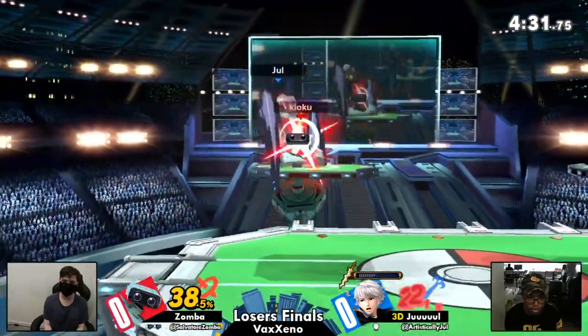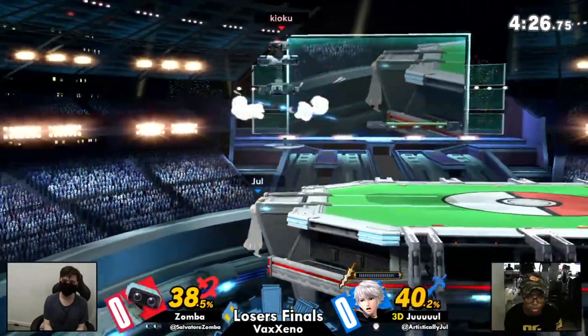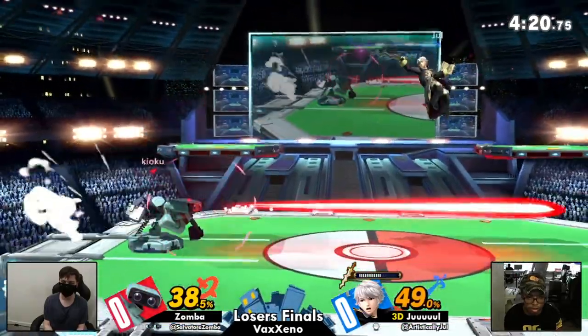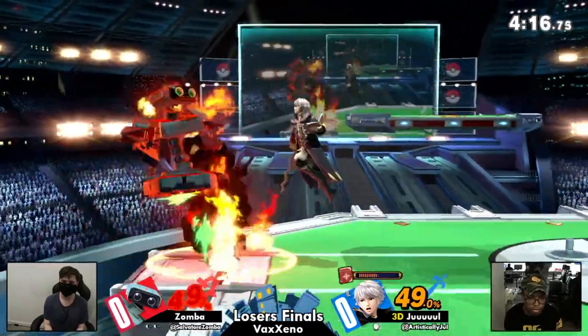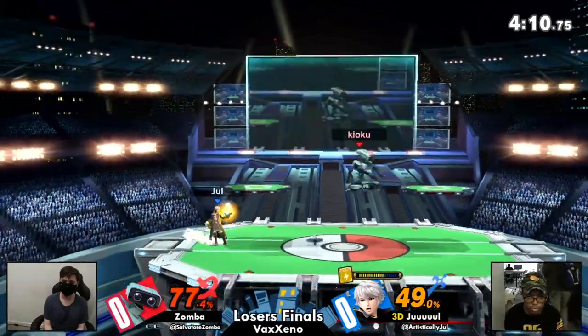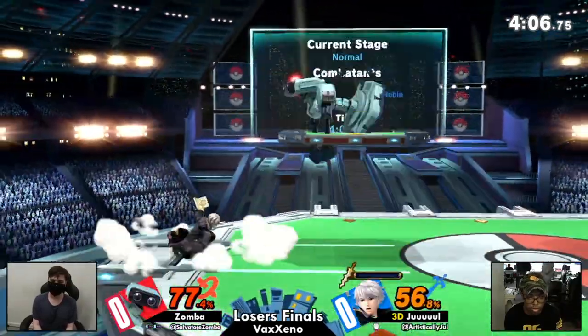I'm just looking at this game and thinking — because Zamba's just honestly holding forward, catching a lot of Jule's jumps, catching a lot of his ledge options as well. He really understands, hey, I need to respect this and I don't need to respect this. That time Zamba getting a little bit too happy and accordingly getting hit by Urkfall. This is good stuff from Zamba. Holding it down.